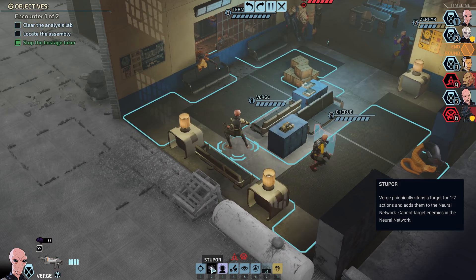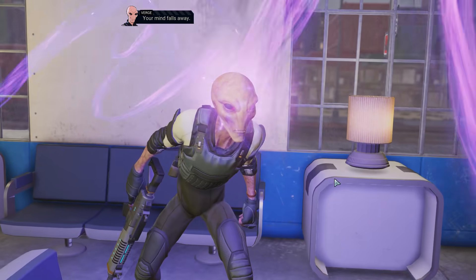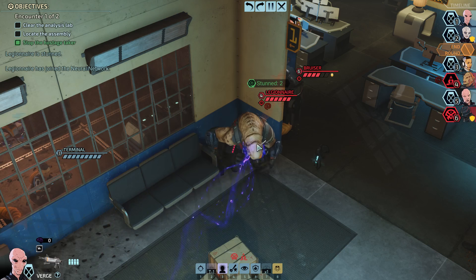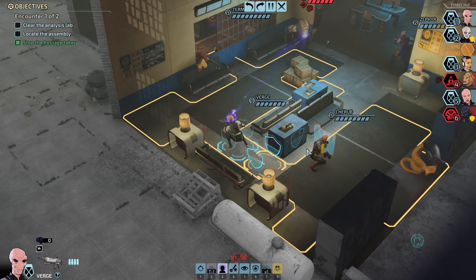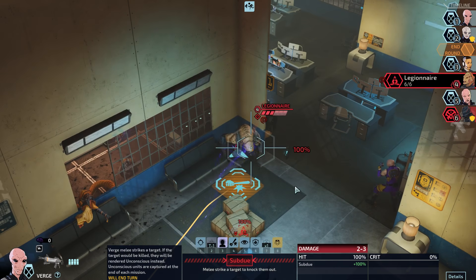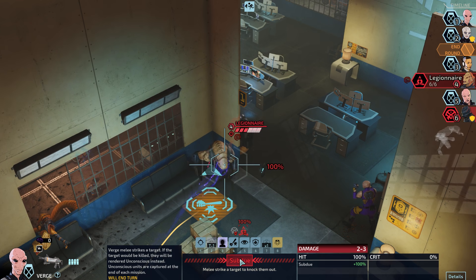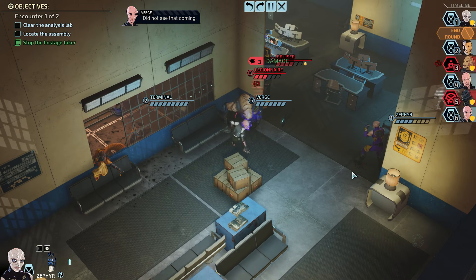If we get a double stun here — okay, awesome. That makes things so much easier. Now everybody else can just focus on getting an arrest off on the other guy, right? We could actually just have Verge run over and try to start working on arresting this guy too. Obviously the way we arrest them, they would all end up in the hospital, but handcuffed to the bed — and that counts as an arrest.